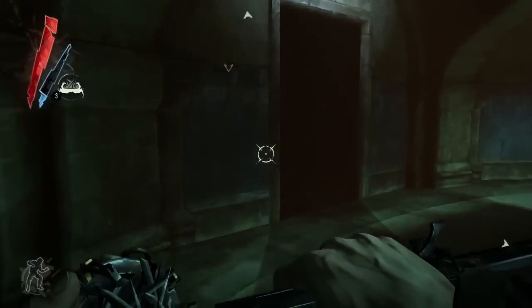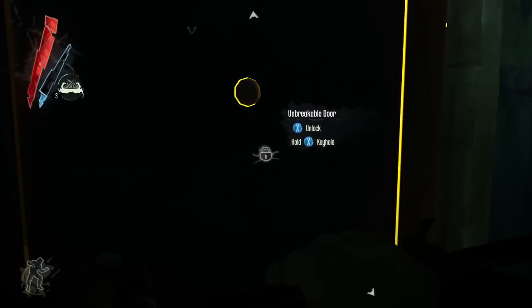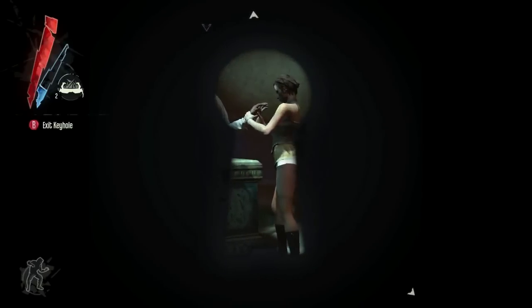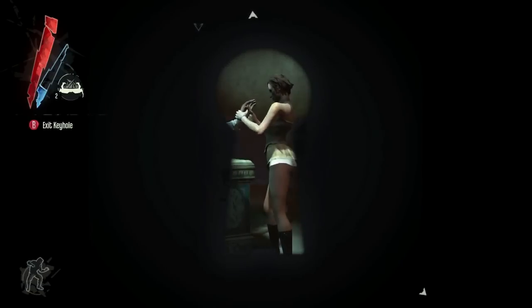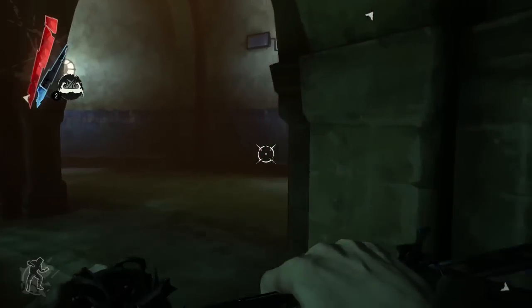There are several ways to access the target. One would be to find the key for this door, because it's an unbreakable door. Another would be to use a fish in a pond and infiltrate that way. The other way is to make it look like an accident — and so this is what we're going to do here.